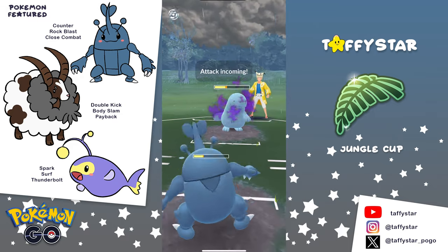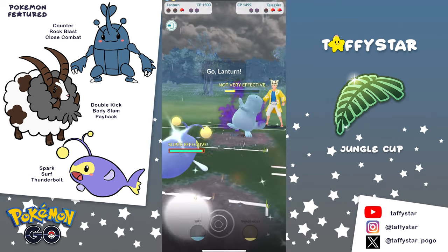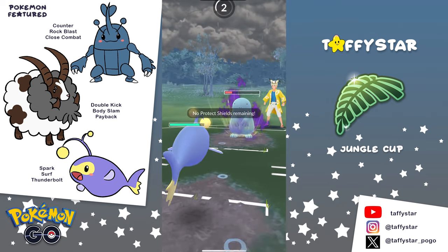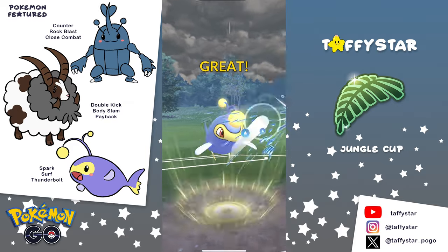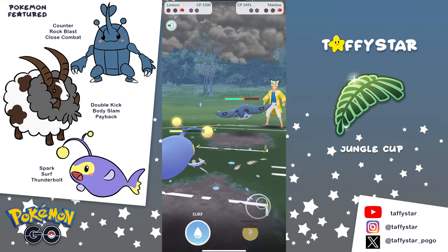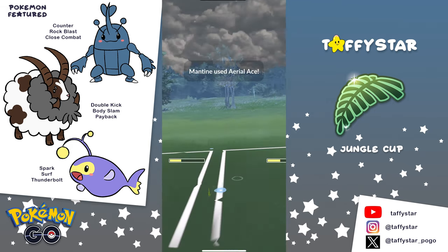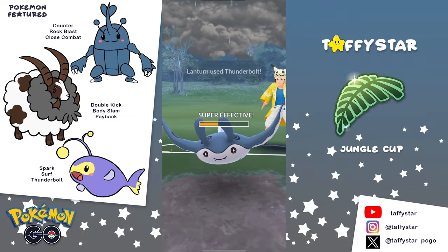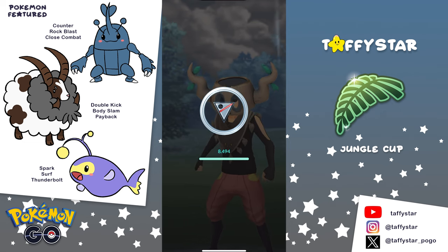The opponent is going to have a Shadow Quagsire in the back. He brings in Heracross and goes for that Close Combat, but the opponent still had a shield left and they use it. Now we are going to have to bring in Lantern against the Quagsire and take a Stone Edge. These Quagsires are running Aqua Tail and Stone Edge, so thank goodness they don't have Mud Bomb. Lantern is going to easily survive the Stone Edge and reach a Thunderbolt against Mantine. There is nothing Mantine can throw against Lantern to take it out — we're going to take that win. GGs.